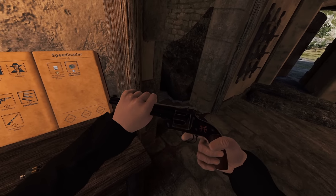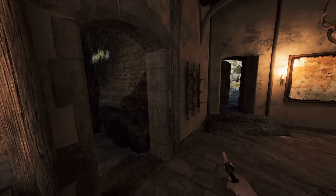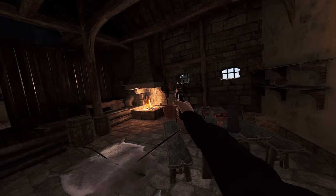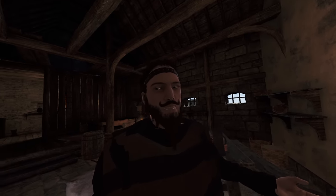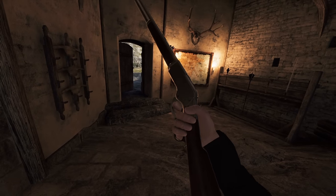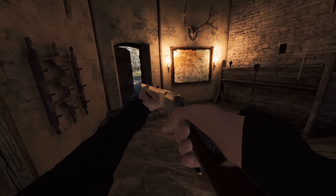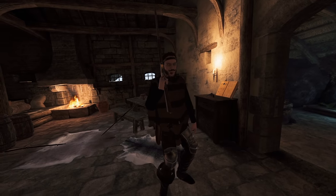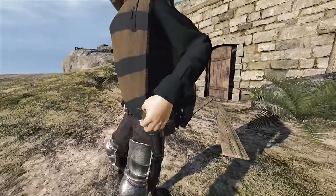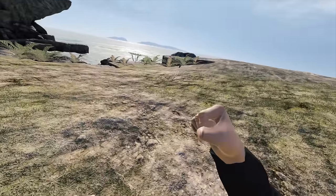There's also a speed loader. If you want to do things faster, you can easily do that — this one is for the Schofield. You take that one, open it up, grab the speed loader and plop that in, close it, pull the hammer back, and you're ready to go. You could bring a pouch of that if you didn't want to reload one at a time. Then we have the Winchester, which is lever action. Press the use button while not holding anything and your character will spin to reload. But unfortunately, if you want manual reloads, you lose two equipment slots for ammo.